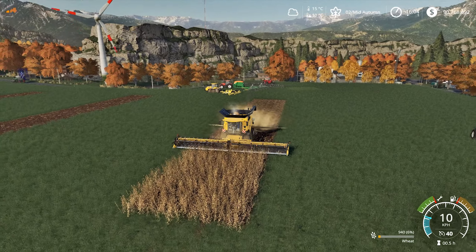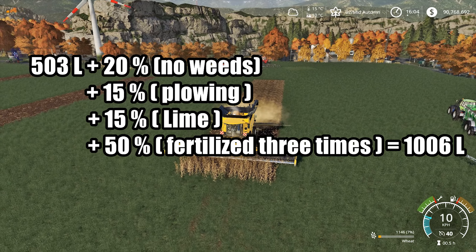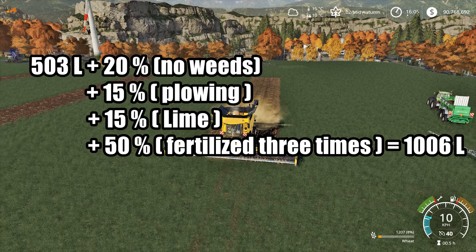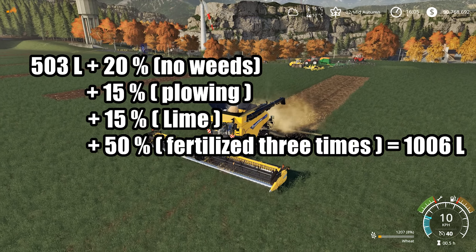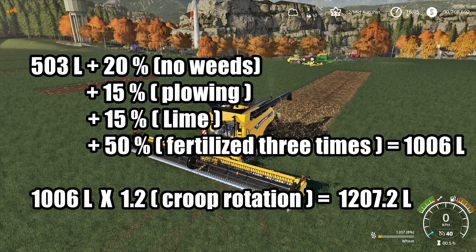It still makes sense to use fertilizer. For example, sowing wheat with full tillage gives 100% — that's 1006 liters of wheat. Multiply by 1.2 and we get 1207 liters.